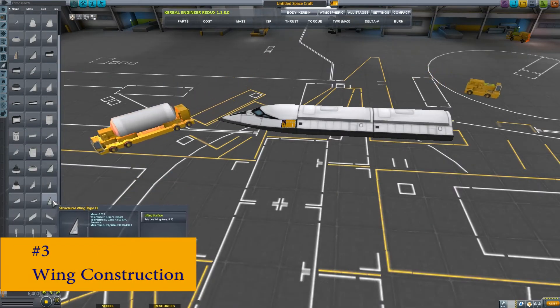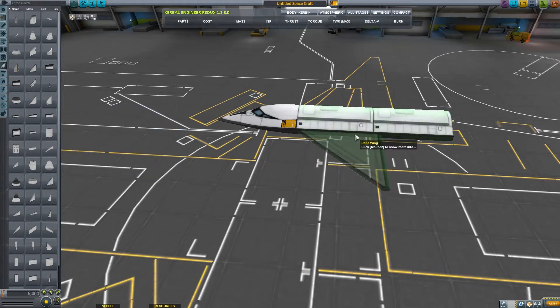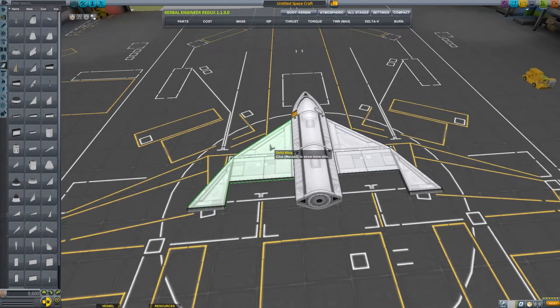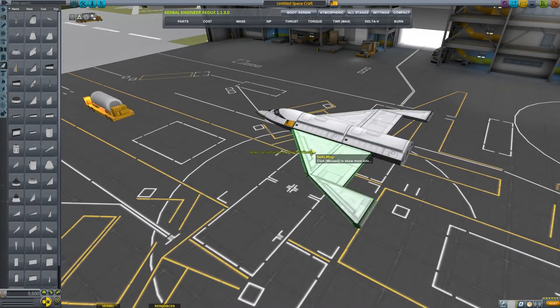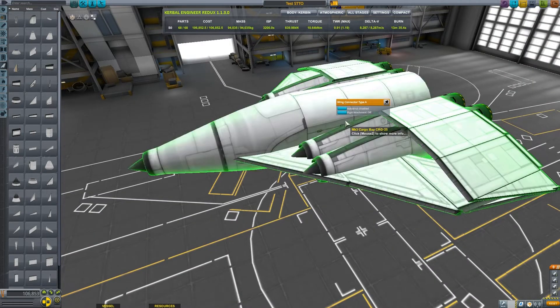Number 3: Wing Construction. Wings can be constructed from a single piece or many pieces. I recommend constructing wings from a common root part — this makes adjusting them easier with the move tool. I also recommend using the auto strut option to ensure maximum rigidness.